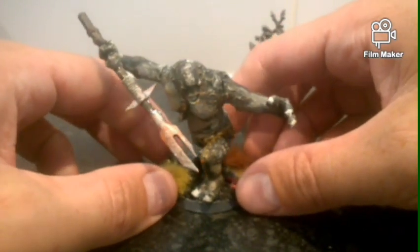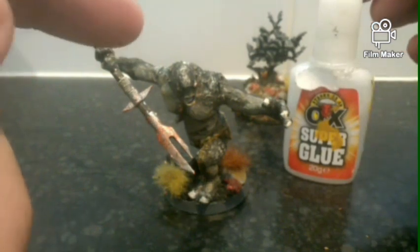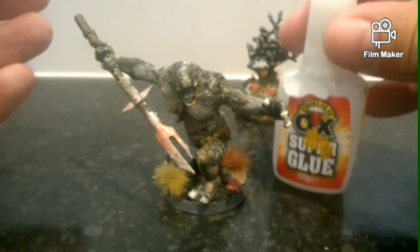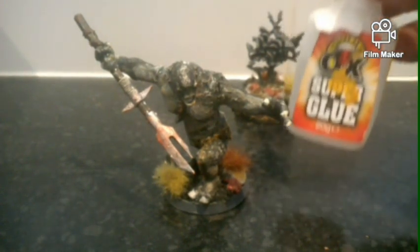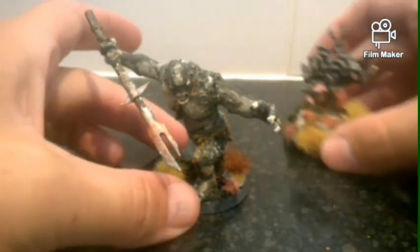I did find an amazing superglue though. If anyone has problems with metal miniatures, it's Ox Superglue — this stuff is nuts. I didn't expect it to be able to bond the troll together and it's not even pinned. It's about £4 from The Factory Shop, or you can find it online. Please be warned: do not put it near your skin — I actually burnt part of my arm. It bonds so fast with a bristle brush applicator. Really cheap, really amazing stuff.